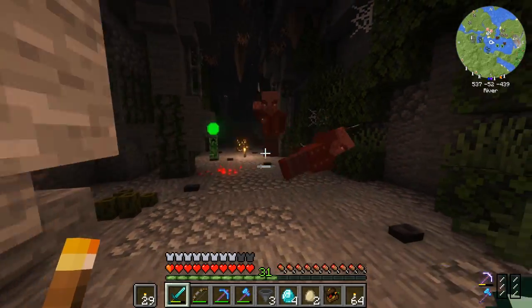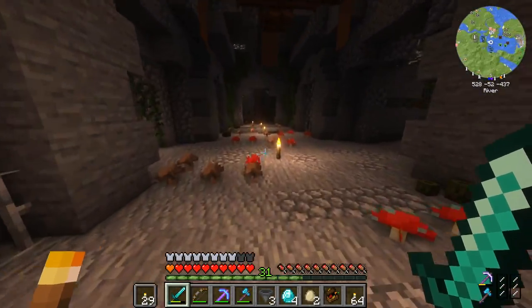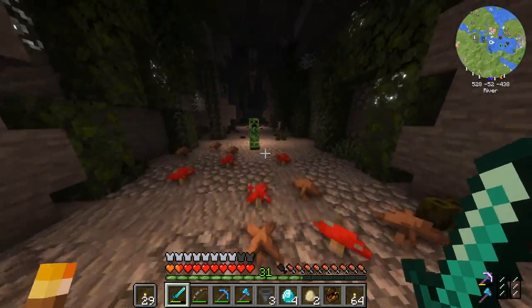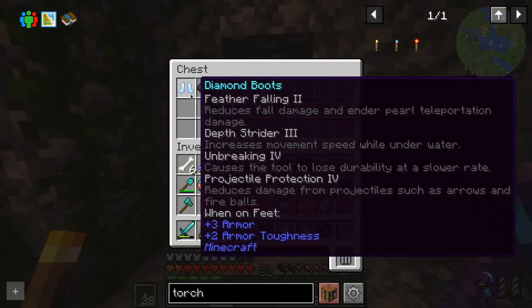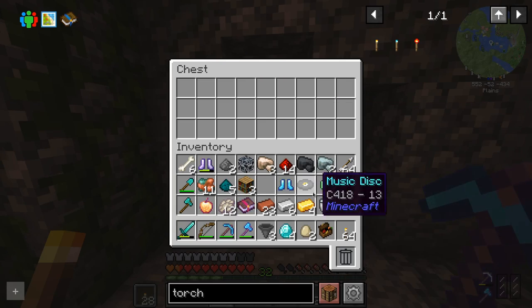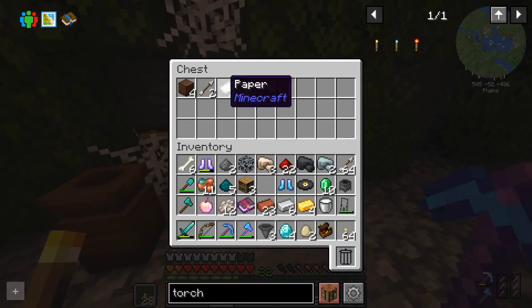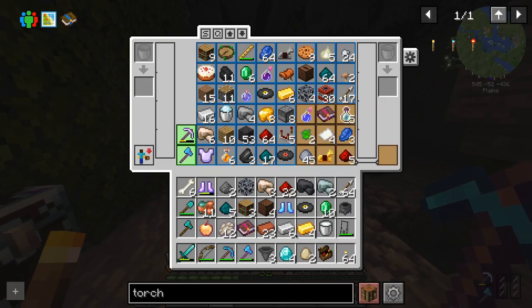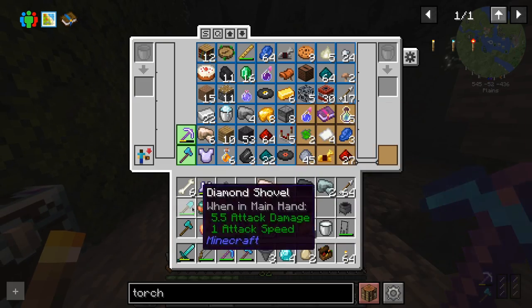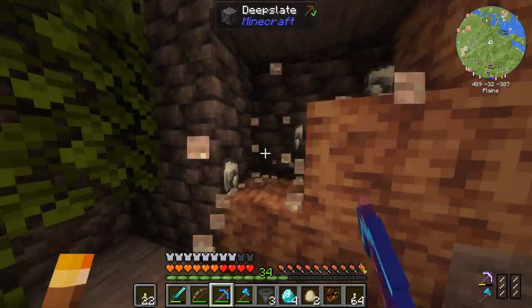Please be gone. More diamond boots — feather falling two. Not as OP when it comes to the feather falling part, but it does have depth strider, unbreaking, and projectile protection. I won't say no to that. Definitely will not say no to that. And my inventory is getting full again. All right, ladies and gentlemen, I think that this is the cave at long last fully explored. I think I have covered everything in here.